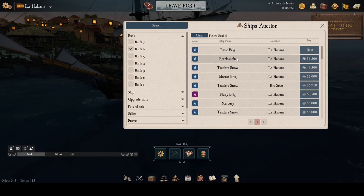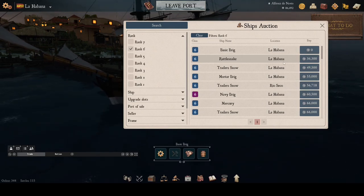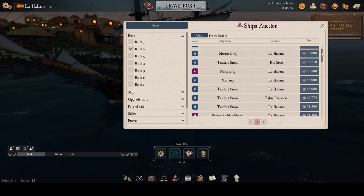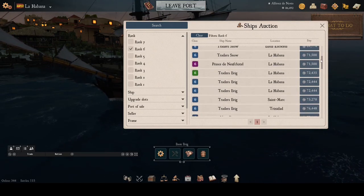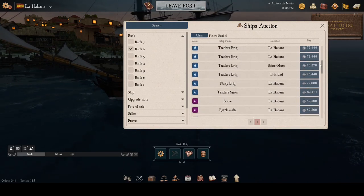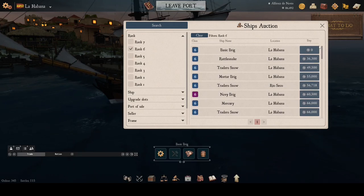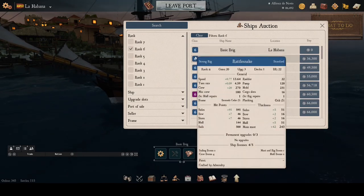We are looking for a good, low-cost ship. Right here, the lowest-cost ship is a Rattlesnake, which is actually a good choice. The Trader Snow is also good. The Mortar Brig is just a novelty ship that's not good for our purposes. We are going to choose the Rattlesnake for 36,000 rials.